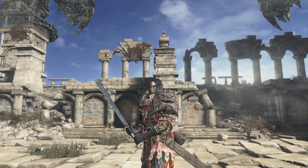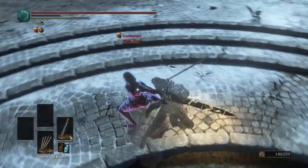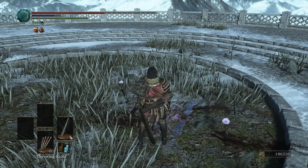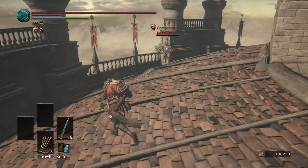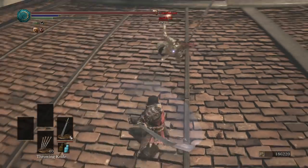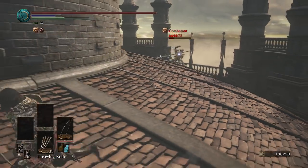Let's get started with the PvP. Our opponent has a giant lightning sword — probably the Lothric Knight, I'd guess. That was awesome. Looks like Dragon Slayer Ornstein. Pretty cool. Thought he was going to poke me there. 801 damage.